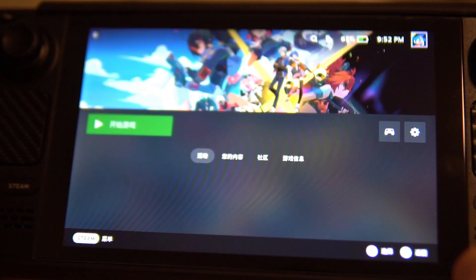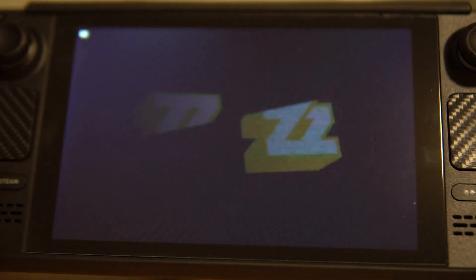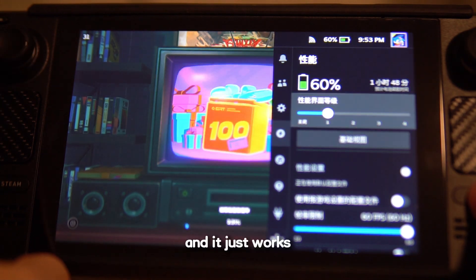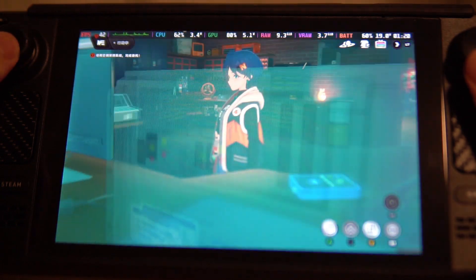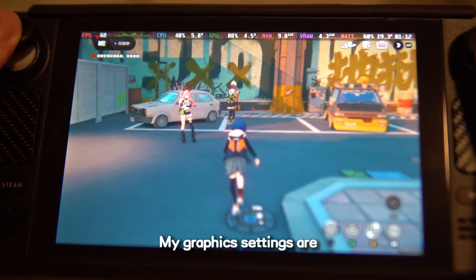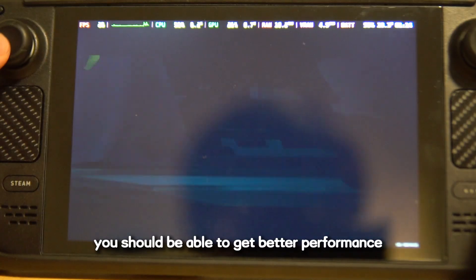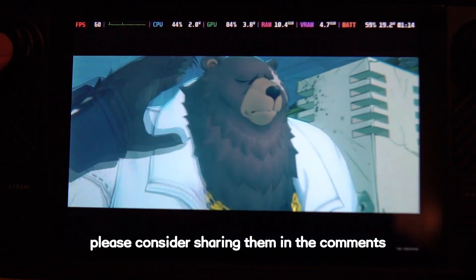After that, the game starts up — and it just works. My graphics settings are the default medium settings with no modification. By carefully customizing the graphics settings you should be able to get even better performance. If you find the best graphics settings for Steam Deck, please consider sharing them in the comments to help others.